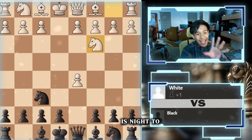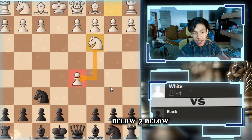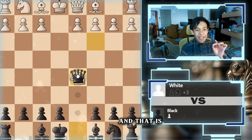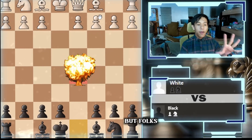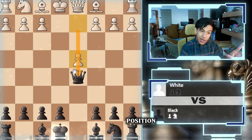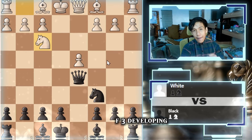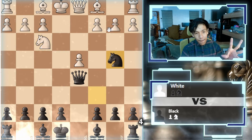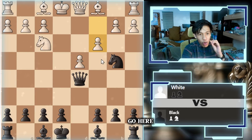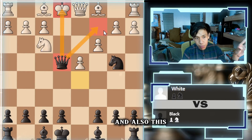Another move is knight to c3 defending with the knight — a lot of people below 2000 do this. We take the pawn on d5, they take back, and that is a blunder because we take back. If they go pawn to d4, the most reasonable move, we go knight to c6 attacking the pawn on d4. If they go knight to f3 developing, we go knight to b4 — another possible fork — and if they go here, we have queen to e4 check with the fork coming in the future.